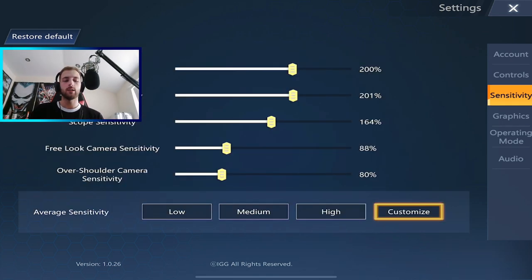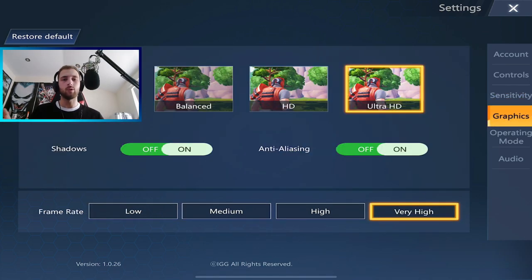For sensitivity I've got it custom: 200 camera sensitivity, 201 targeting sensitivity, scope sensitivity at 164 so you can flick when zoomed in, free look at 88, and soldier camera sensitivity at 80 as well.